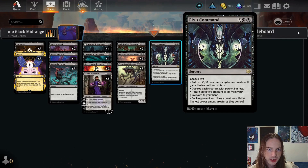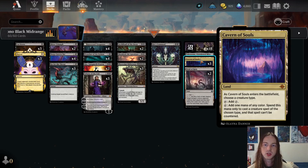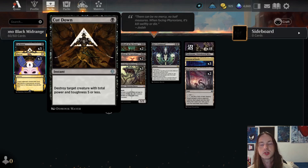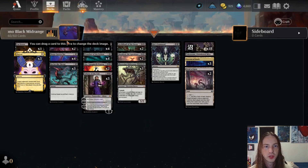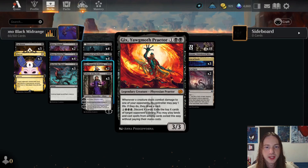To round out the list, for the mana base I'm running 18 swamp, one Takenuma, three Cavern of Souls, and two Field of Ruin. Early game you're going to be just trying to disrupt your opponent with the Duress and the Deep Cavern Bat, basically taking all of the gas out of their hand. If they do manage to get a creature or maybe a planeswalker on the battlefield, you can absolutely Cut Down, Go for the Throat, or Bitter Triumph.